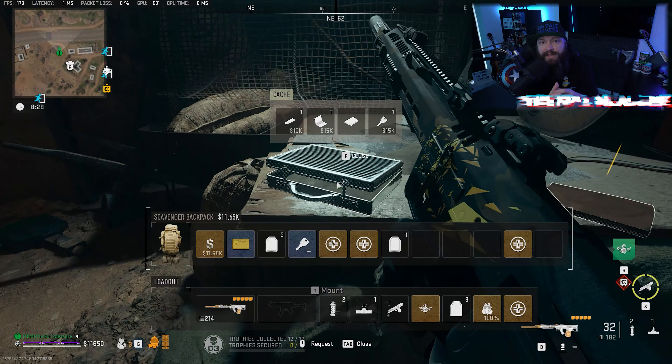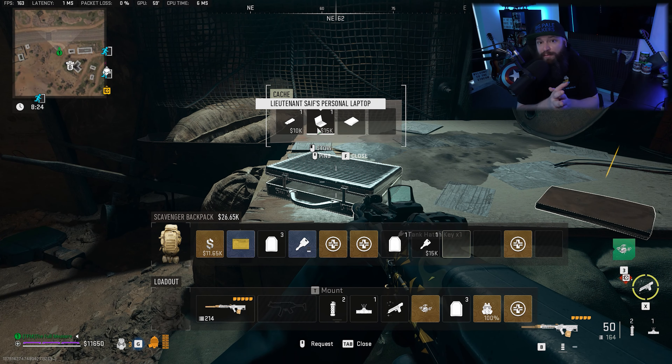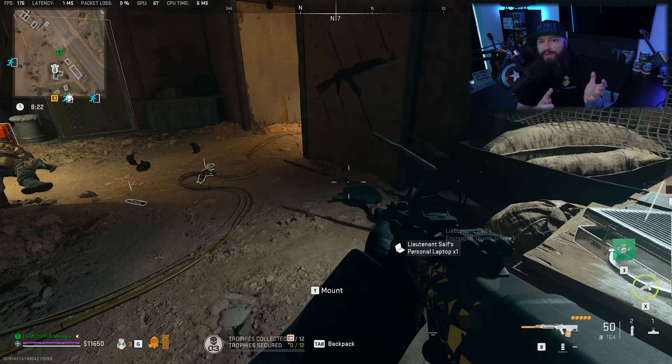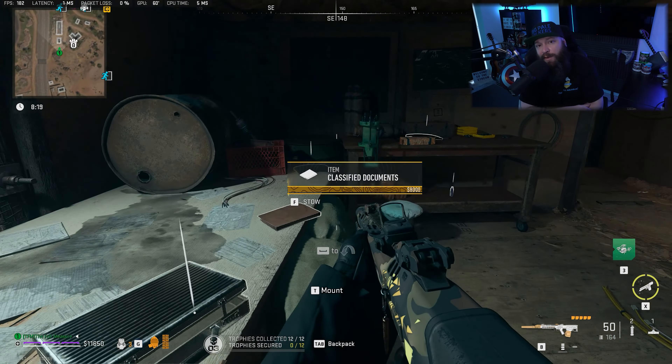Simply pop open this briefcase — usually you have essentially a bunch of items here worth a lot of money that you can resell, and there could also be additional keys in here. Of course the loot is RNG and your results may vary.